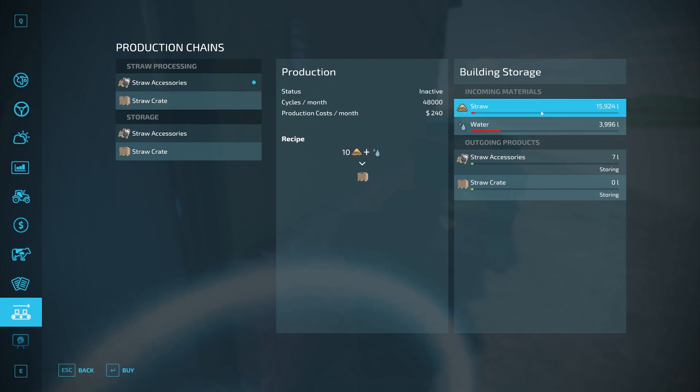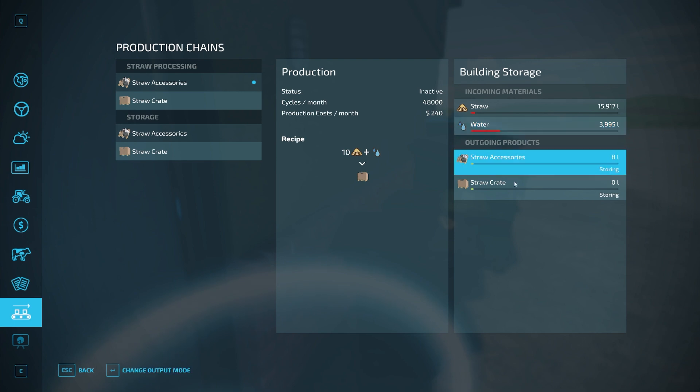Over here you can see how much you have for incoming materials and outgoing materials. Right now it's in Storing mode. There are different modes — if you change it to Selling, it will automatically sell the products to the store, but you'll take about a 30 to 40 percent pay cut. Or Distributing will move these further along in the process to another production facility.